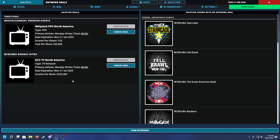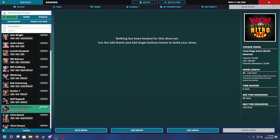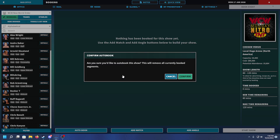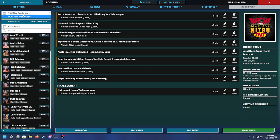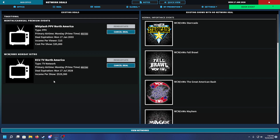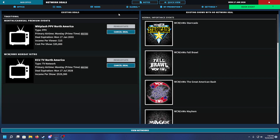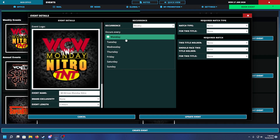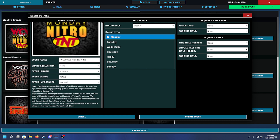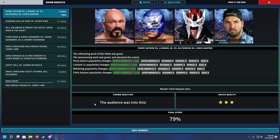I don't see a place where it tells me there's a minimum rating requirement or we'll get kicked off the air. Let me go auto-book the event to test this. As far as I can tell, the network deal doesn't visibly show up on the booking screen for Nitro. If I go to Events and edit Nitro, there's nothing there explicitly telling me which network it's tied to - it might just not be needed on that screen.